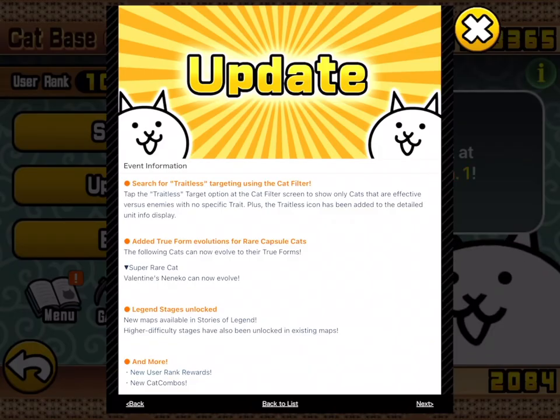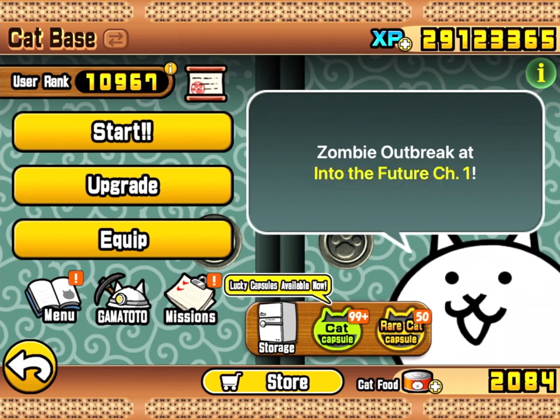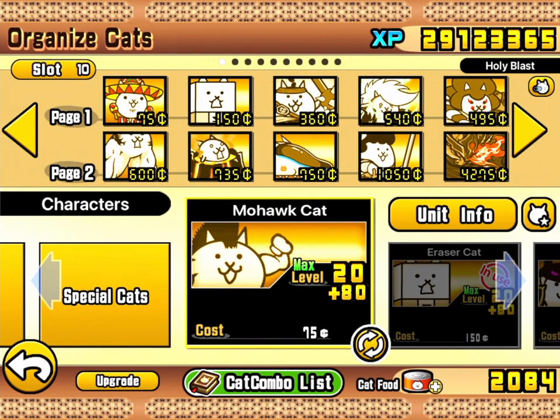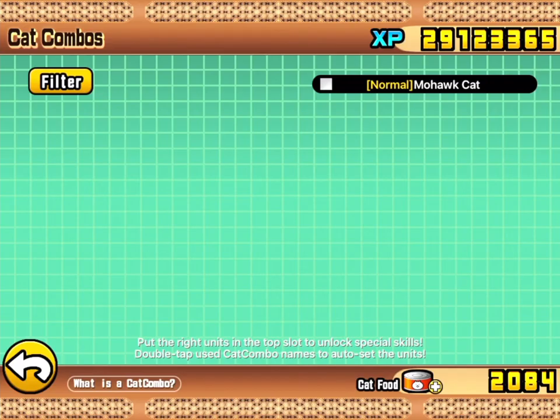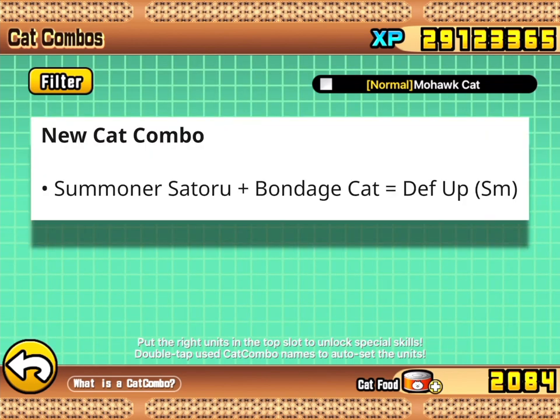We've got some more maps available in the Stories of Legend and some more star stages — of course, why not? And then user rank rewards and cat combos. Let's start at the cat combos, because we can search by new. That's a filter thing that was introduced a little while ago, though I can't see them right now. There you go — that's what's new.